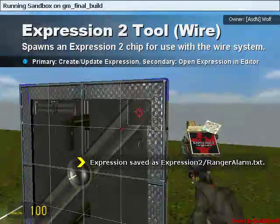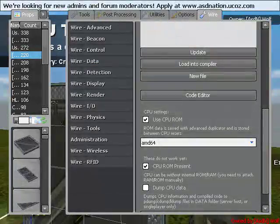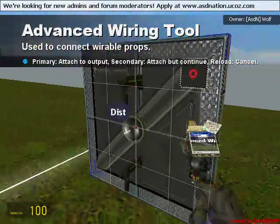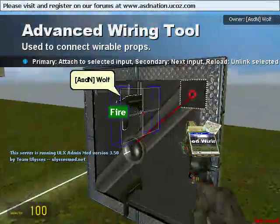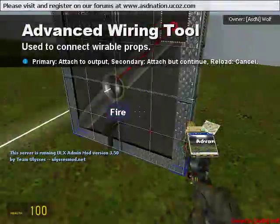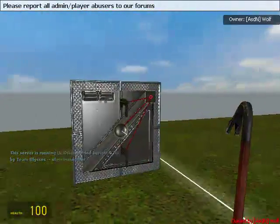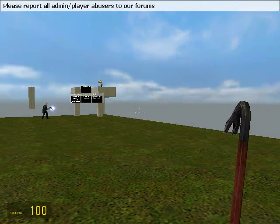We're going to go ahead and spawn that in the corner. Okay, we need to wire this up now. We're going to wire distance to our regular distance — see how that works? And then we're going to wire fire to fire. Now when we walk back, you get shot in the face. Thanks for watching, and I'll see you in the next tutorial.